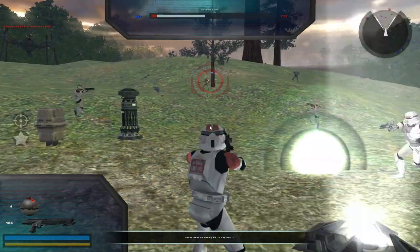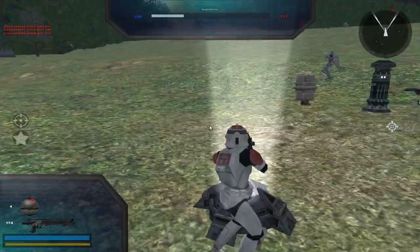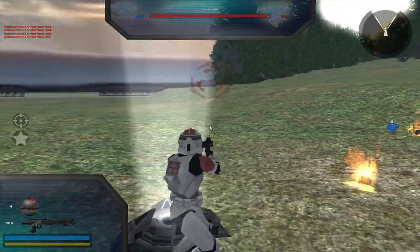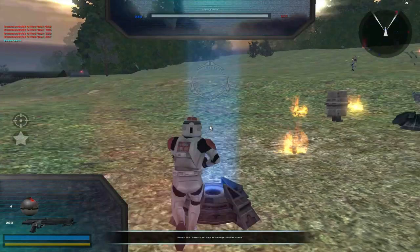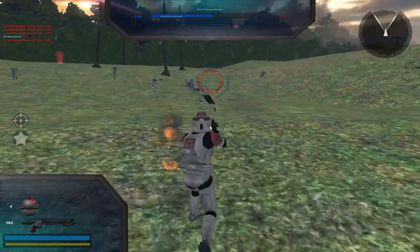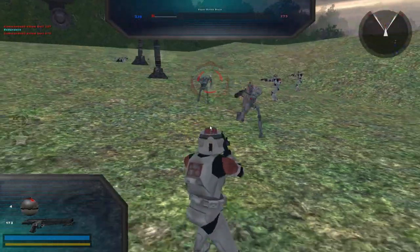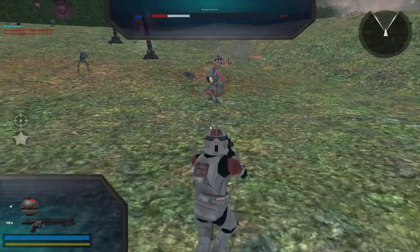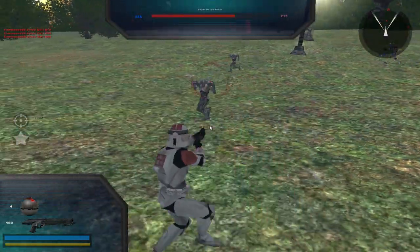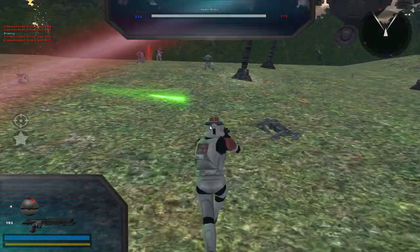Actually, Denmark's pretty close to the outer circle. This is really nice, I like this. I think the ground is the Naboo Planes texture — from the first Battlefront, actually.